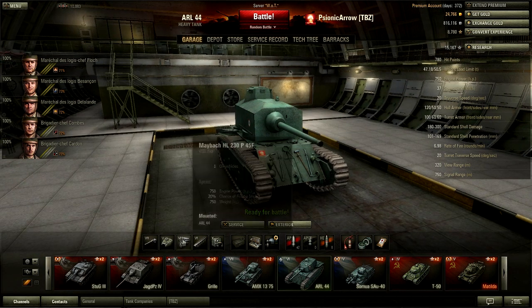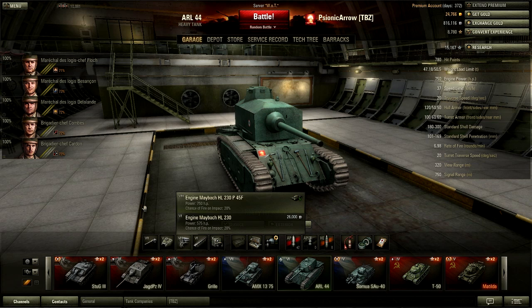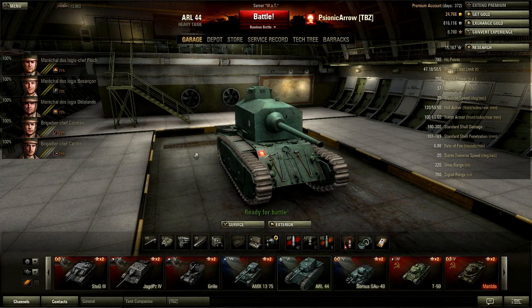In stock form, you will also not have this powerful engine — you'll start off with a 575 horsepower engine, so you will be very sluggish and a very large target. At tier 6, you will be firing shots like you would in a German medium tank — the VK 3601 or a 3001P. It's similar to those, except you're a much larger target and you don't have as much armor.